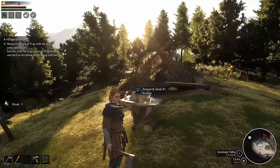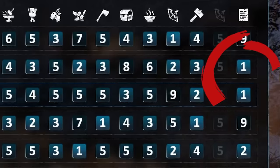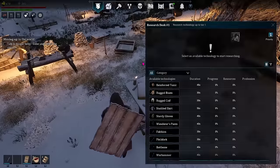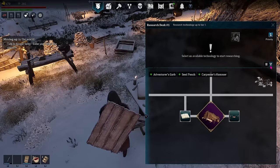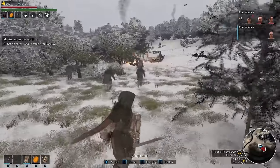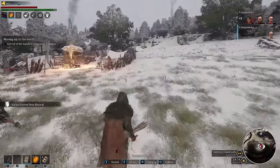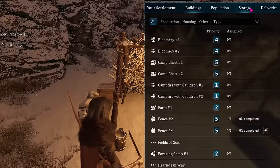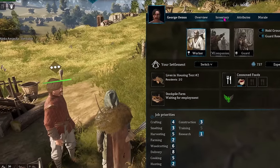For example, if your research station is set to priority one and you have two workers — let's call them Tal and Vinny — who are individually set to one for research, then either one can do the research depending on who gets there first. But if Tal is set to research one and Vinny is set to research two, then Tal will always do the research job. So basically, you have a priority that's for everyone based on the workstation, and then a personal priority for when it's a measure between individual workers.